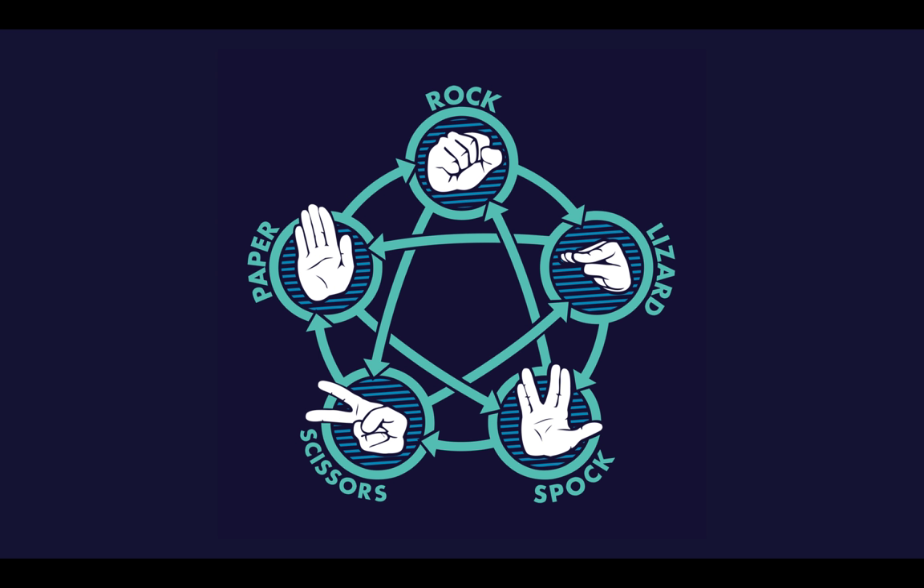Rock, Paper, Scissors, Lizard Spock is just like Rock, Paper, Scissors but with the addition of two more hand signs: Lizard and Spock. Just as before, every hand sign beats or is beaten by the other hand signs.